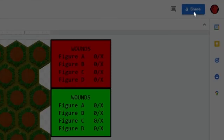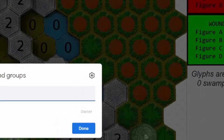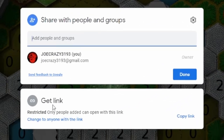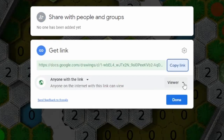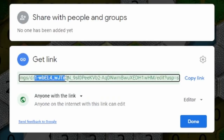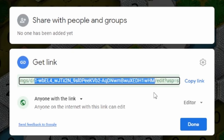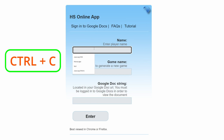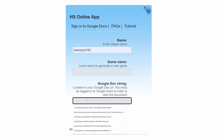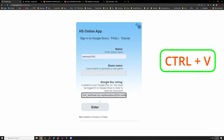Now that we have a copy, click the Share button in the top right corner. Another dialog box will pop up. Head to the Get Link section and press the Change to Anyone with the Link hyperlink text. We will want to change this link from Viewer to Editor. By changing the permissions to Editor, this will allow you and your opponent to manipulate the board and figures. The link is now created and all we need is the string shown here — all the text between the two slashes after the letter D and before the word Edit. Hit Ctrl+C on the keyboard to copy and head back to the HeroScape Online app.